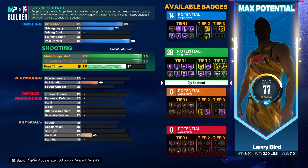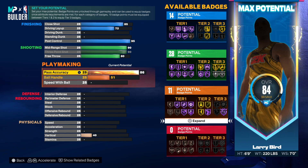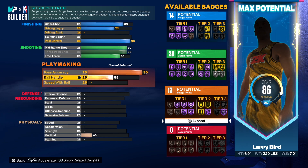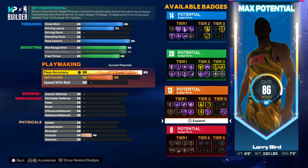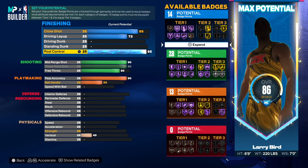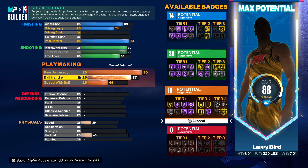We're going 90 mid-range and maxing out the three-point shot. Free throw we'll go 80 — he had it higher but it's fine. Pass accuracy we'll go 86. Let's see if we can go 90 on pass accuracy. We might not need post control that high, so we could drop that and just go with 94 on pass accuracy. Ball handle was 79 so you want to go 79.